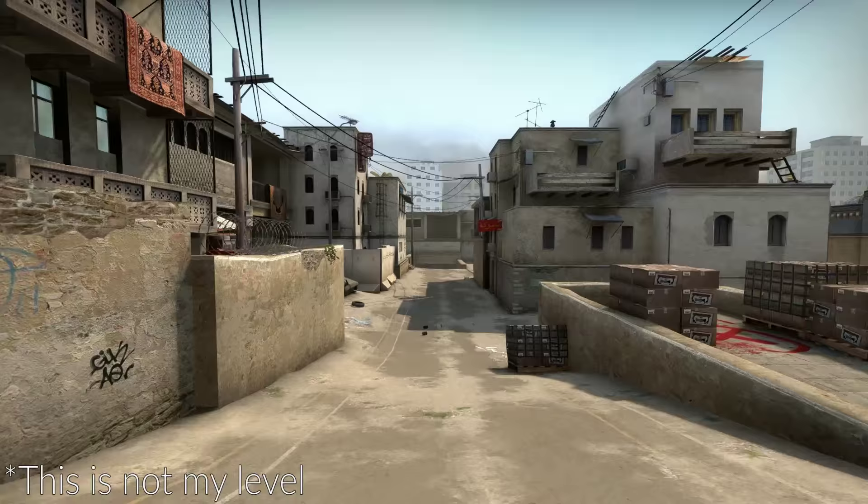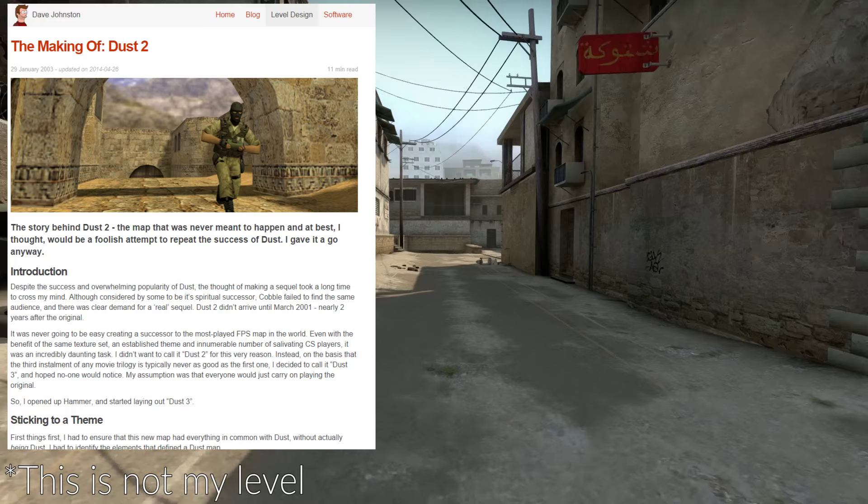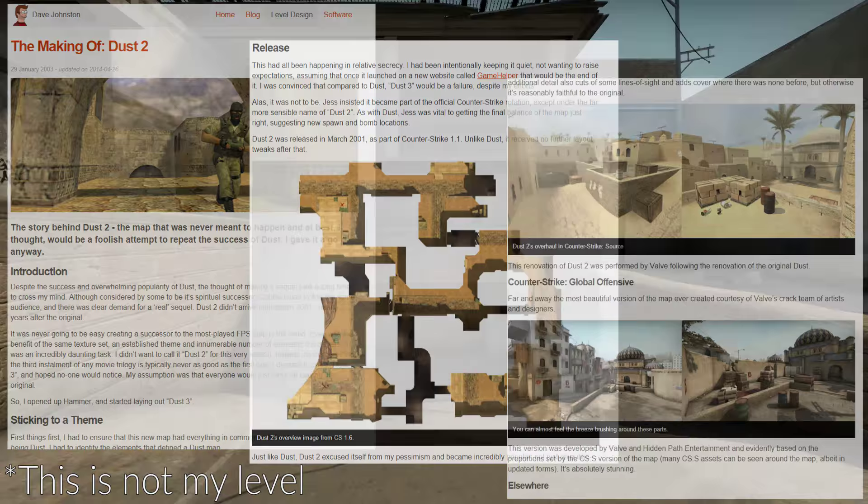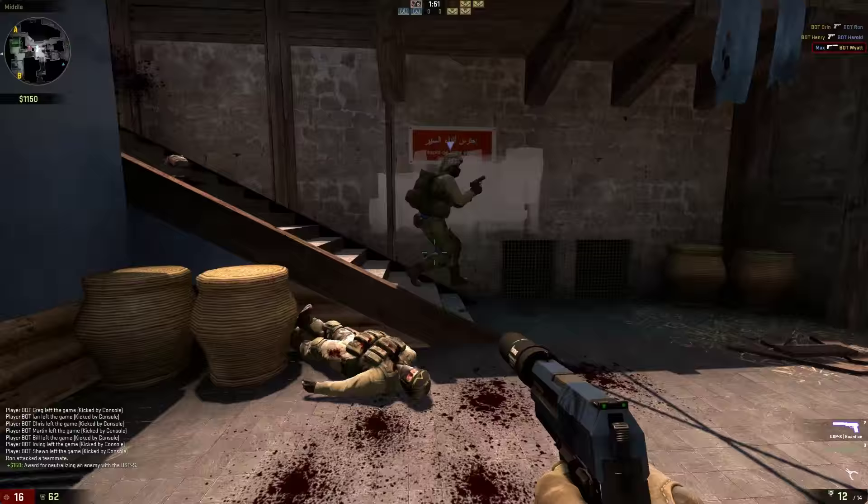To start off my project, I researched already popular maps that are in the game, for example Dust2. I read the blog posts made by the creator of Dust2, focusing on figuring out why the map is so successful. I found that he, among many things, had used a special type of layout method known as the Clover design, and I used it to create my own layout.